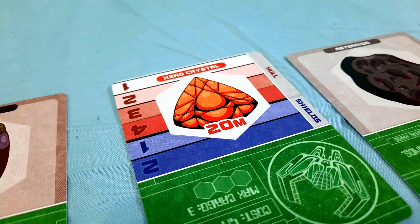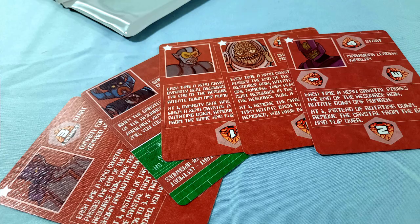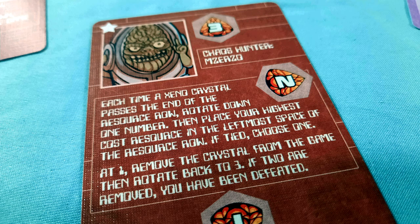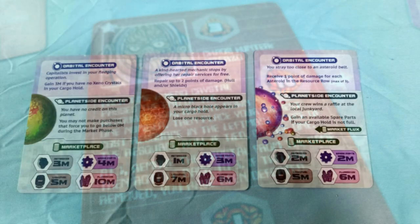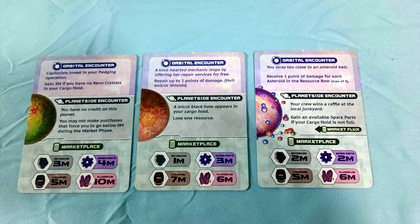The expansions add cards with pretty simple tweaks to help spice things up. They add new enemy cards you can use — they generally follow the same principle but have new abilities. The Chaos Hunter, for example, steals resources from your cargo hold. On the other hand, a card with the market flux keyword forces you to use prices listed on the leftmost colony card instead of the rightmost. Each little expansion adds a nice bit of variety to the game.